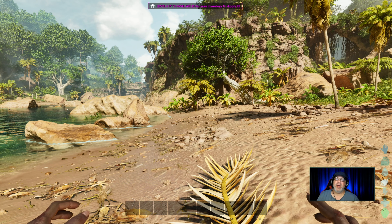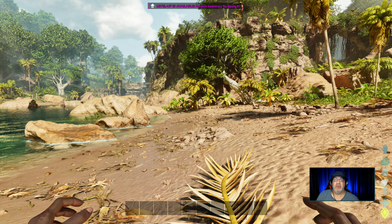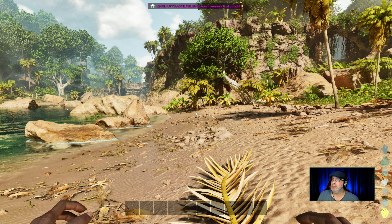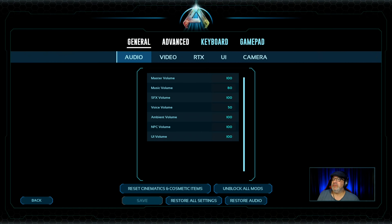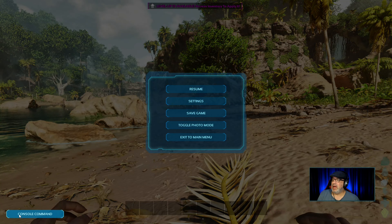Hello everyone, I'm the old guy and welcome to my tips video on ARK Survival Ascended. Today we're going to talk about the console commands. To get them going, press the escape button, go into settings, then advanced, and right here — console access — click yes to turn it on, save it, then go back.